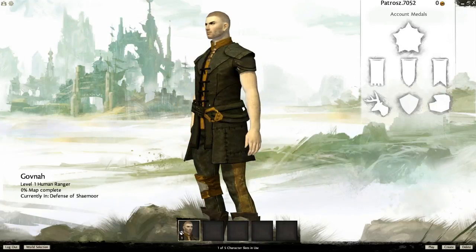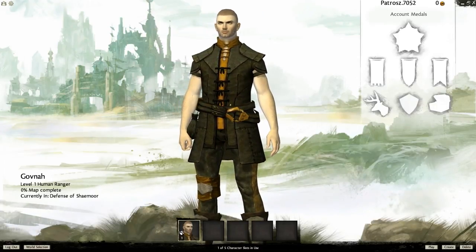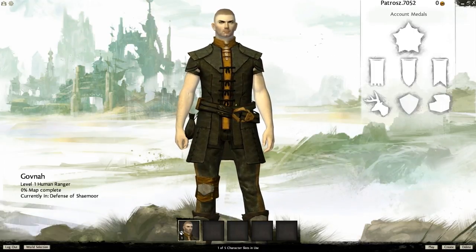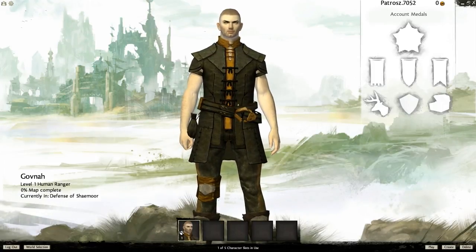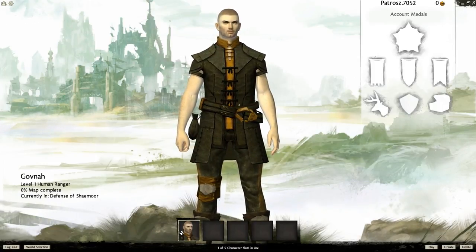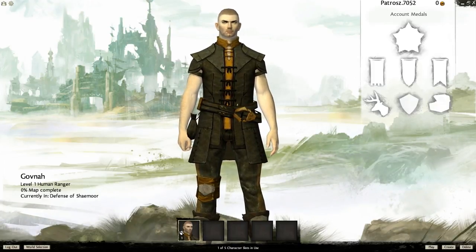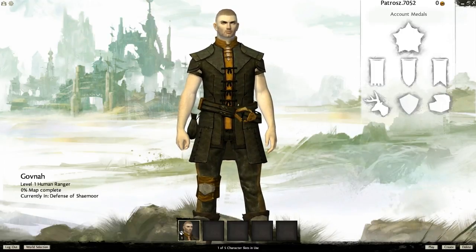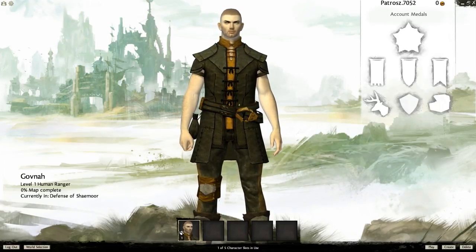So one of the first things we'll do here is I've already created a character — a human ranger. His name is Govna. I was trying to make him look like Jason Statham, and I literally went through every single name of a character that Jason Statham has had in every movie — Turkish, Handsome Rob, everything — and they've all been taken apparently, which I found strangely bizarre considering it's the beta. Maybe there's some kind of filter that blocks out pop culture names.